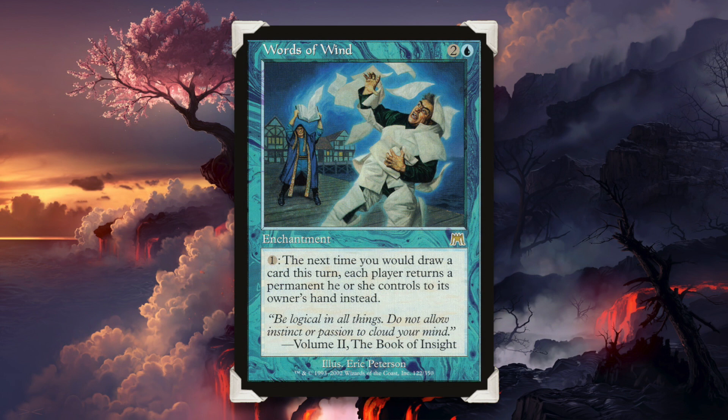What if we turn all of this card draw that we're doing with Uro directly into a weapon? Words of Wind, for two and a blue, is an enchantment. You pay one, and the next time you would draw a card this turn, each player returns a permanent he or she controls to its owner's hand instead. This means you're going to return Uro to your hand, but each of your opponents will have to bounce a permanent. And if we're using Aluren to play him essentially for free, we can do this many times over within a single turn.